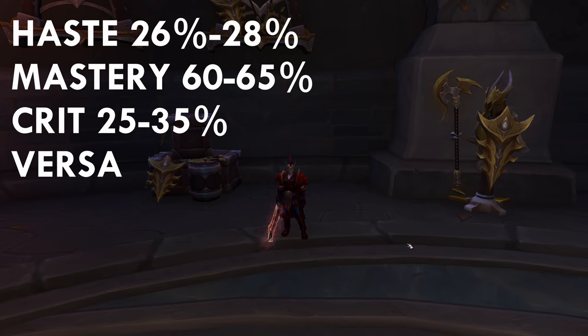Mastery is more of a priority than Critical Strike, but there is a point where Critical Strike becomes better — around 60 to 65 Mastery you should start getting Critical Strike, because the tier sets now work with Critical Strike. Mastery buffs the damage of Obliterate, but Critical Strike is useful especially on single target, because when Frost Strike crits you get reduced cooldown on Pillar of Frost. In Mythic Plus, more Crit means more Dragon procs hitting all targets.